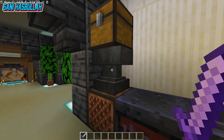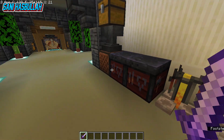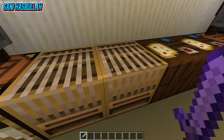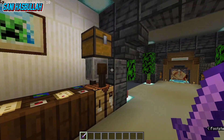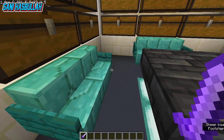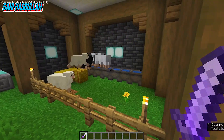Ini untuk memasukkan buku sihir ke dalam pedang. Ada juga untuk upgrade dari besi atau diamond ke Netherite. Disini ada peta, ini untuk mewarnai, dan yang ini untuk melepaskan buku sihir. Kemudian disini ada ruang penyimpanan, banyak chestnya, ada kursi dan meja.